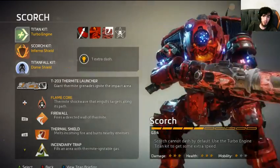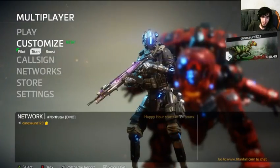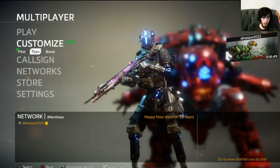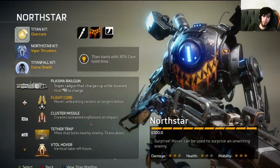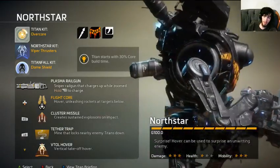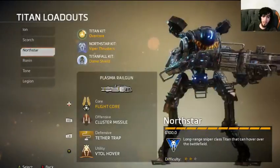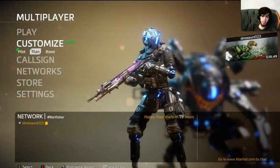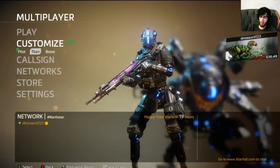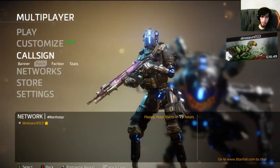I still think they need to buff Scorch's primary so he can counter Ronin, because Scorch really fails at that. I'm not sure when the patch is, but there's a chance it'll drop with Colony, since it was roughly around the Live Fire update that they announced they'd patch it — so we might be expecting that railgun bug to be fixed with Colony in two days. We'll have to wait and see.